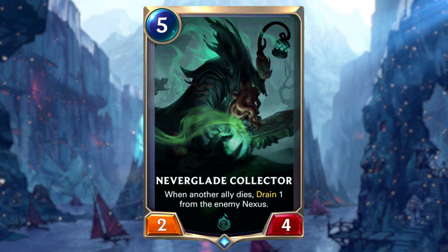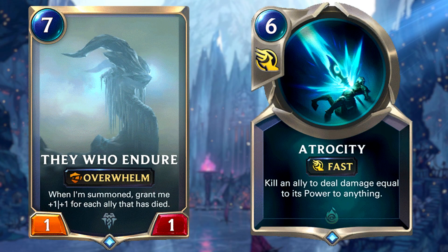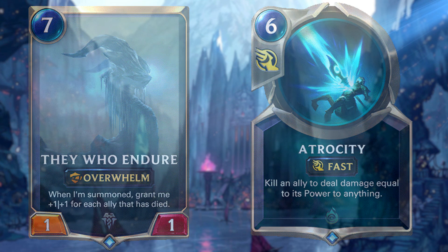All this whilst healing your nexus through drain. Finally, drop your They Who Endure when you can one-shot your opponent with one attack, or use Atrocity. However, never commit it unless you're going to lose or your opponent is trying to remove your They Who Endure. This should be absolutely a last resort.